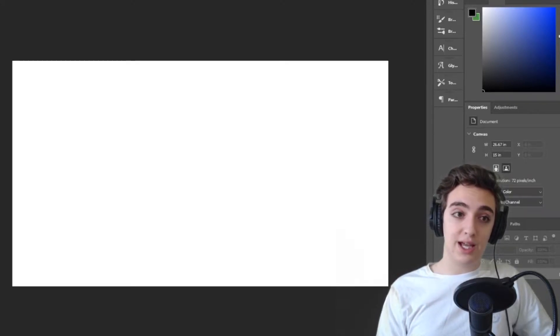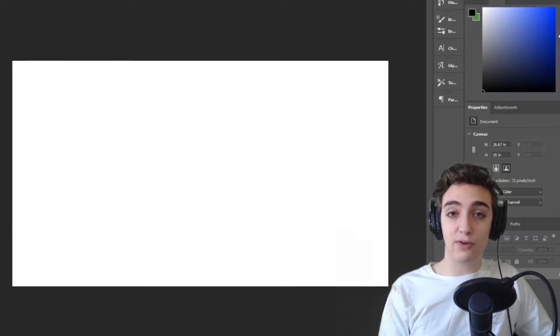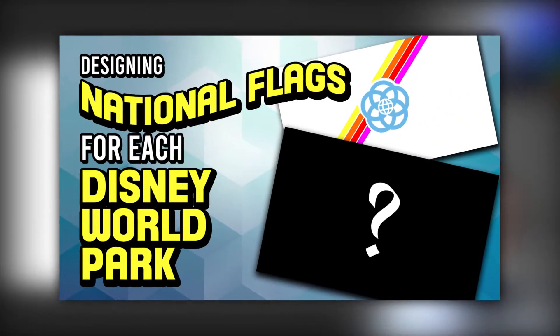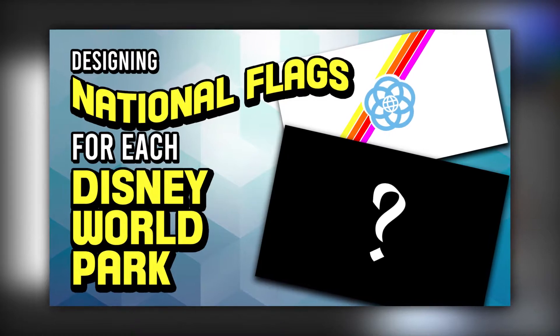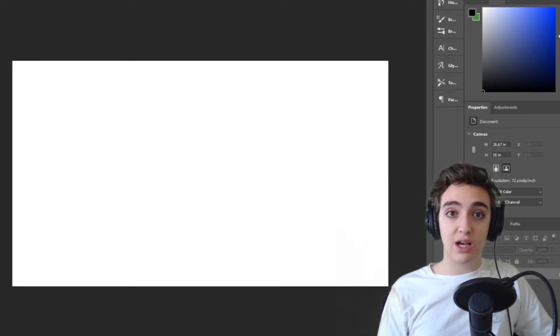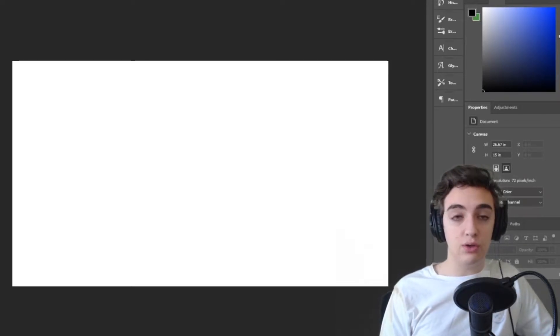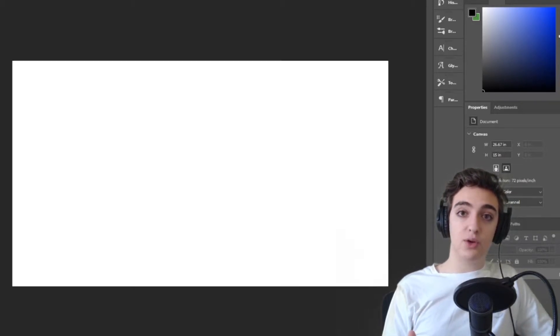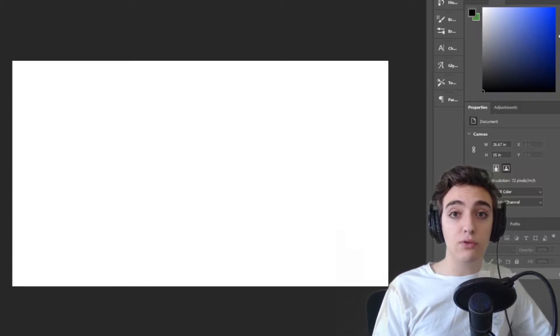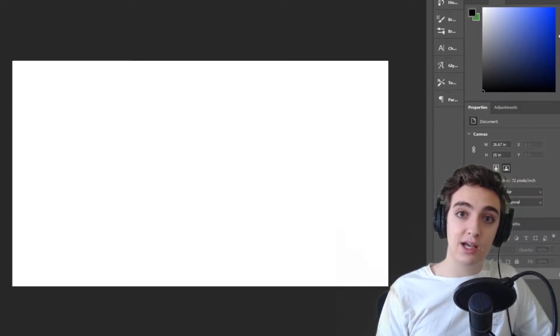You guys seemed to like the first episode where we designed flags for all four Walt Disney World resorts. I'm thinking now we could do some hotels, maybe the water parks, Disney Springs, and then one flag for the whole resort as a finale for Walt Disney World flags before moving over to Disneyland.